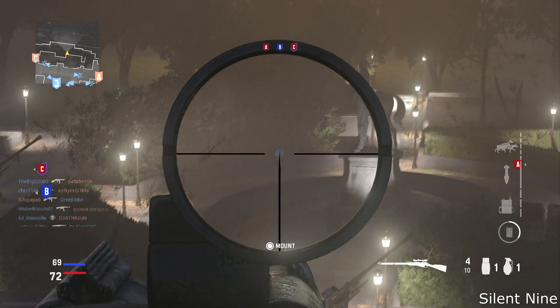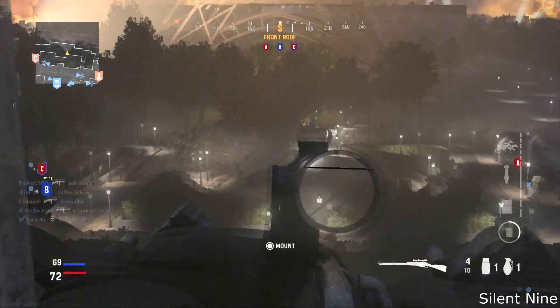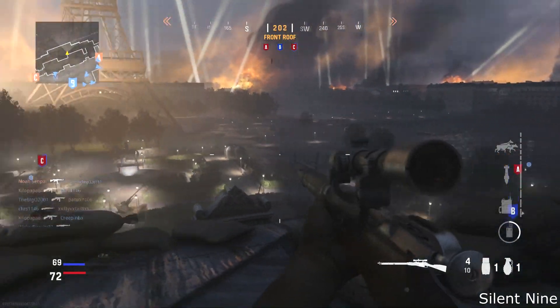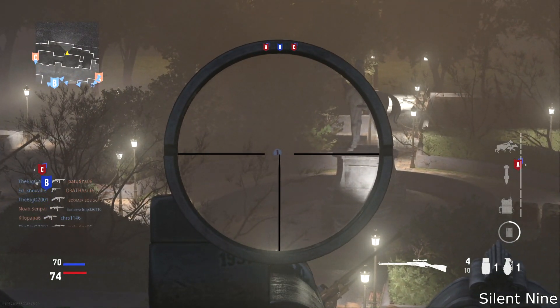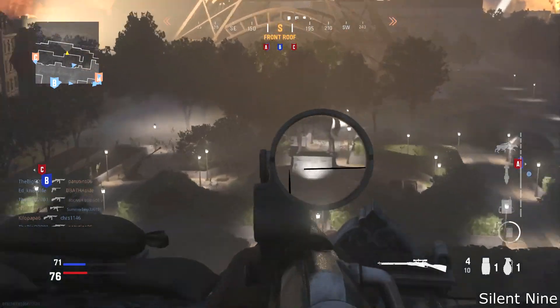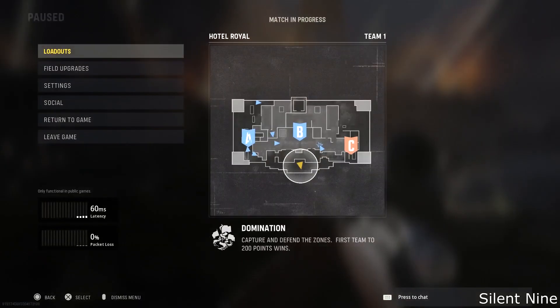This right here is a 1. Now I did look around the map for other things like a 2 or a 3 and I couldn't find anything else at all, but there is this 1. It's really interesting that there's a 1 right here — it's definitely something we were supposed to find because it wasn't hidden completely outside the map where you can't see it whatsoever.